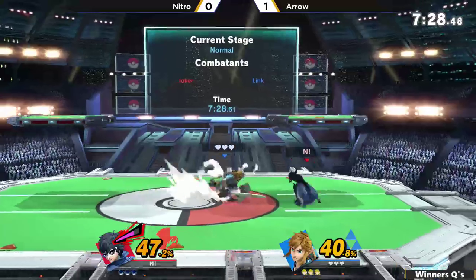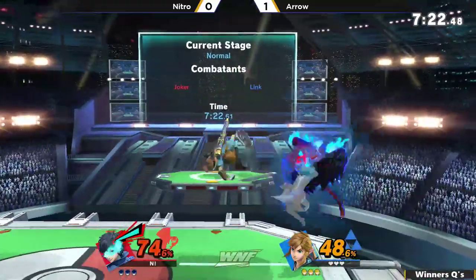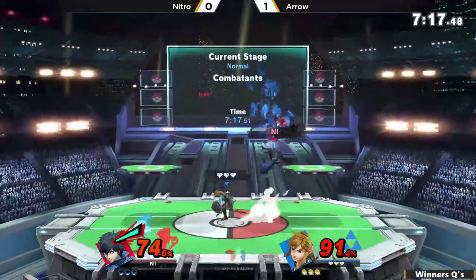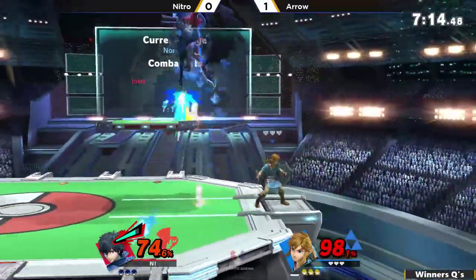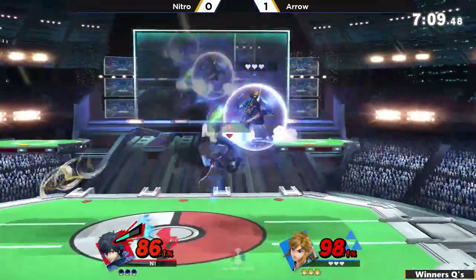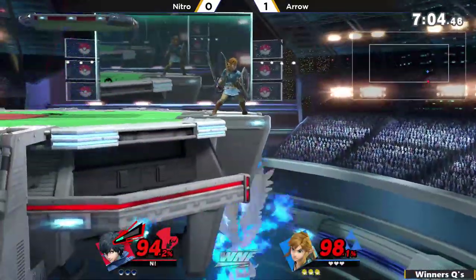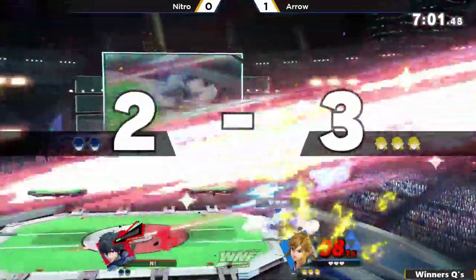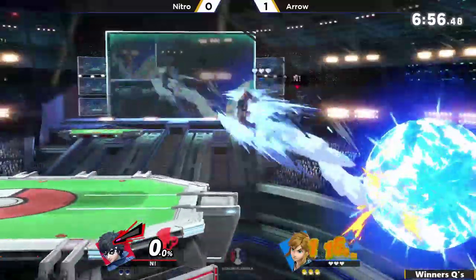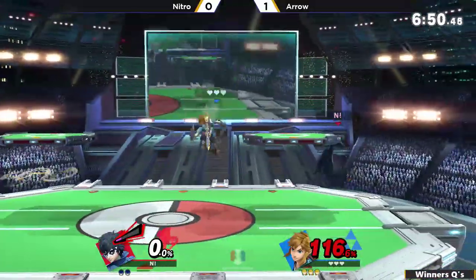It is gonna be Joker versus Link right now — Nitro versus Arrow, Arrow up game number one. Now we have Arsene. Doing that down air to up air — really nice. Actually that was the up tilt. I literally looked away for a second. But actually, with Arsene, the SP meter is almost gone. That was really, really nice coming out from Arrow, getting the up beat at the ledge there. Even if you can neutral get-up to avoid the jump, the up tilt still connects. So you have to roll on stage to avoid it — that severely limits your options. Very solid option there from Arrow.